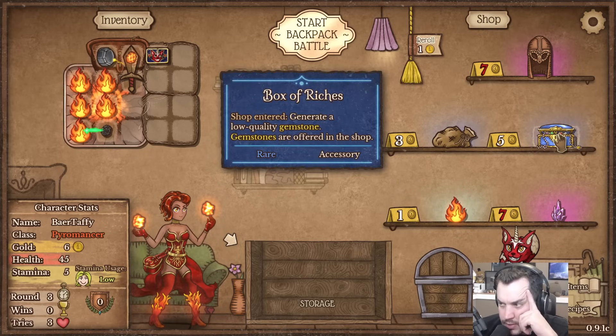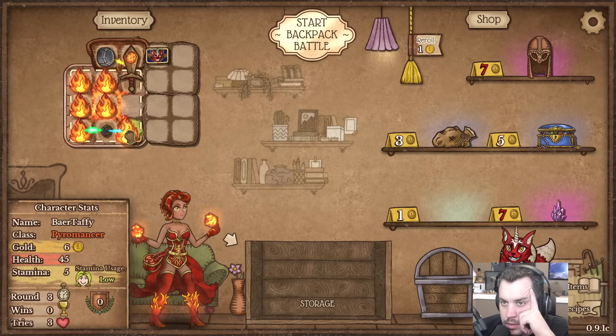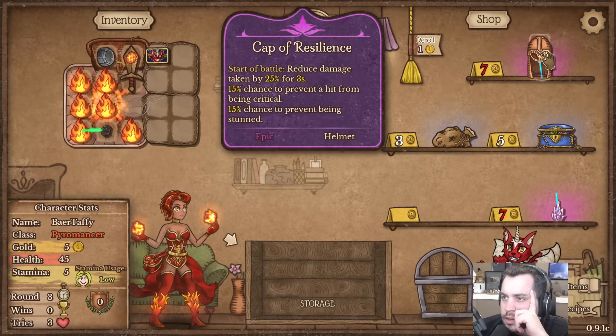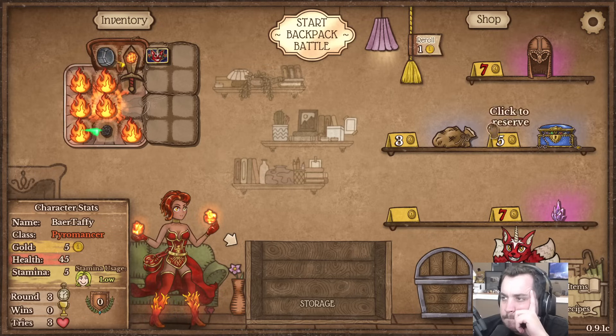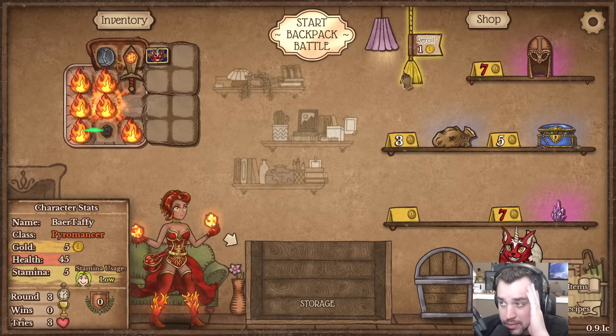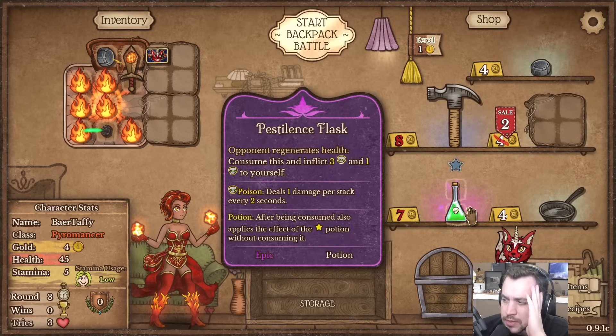Oh, box of riches - and another Flame though. Let's get all the fire, right? That can't hurt. Feels like I need another weapon or something. Another leather bag, another whetstone.